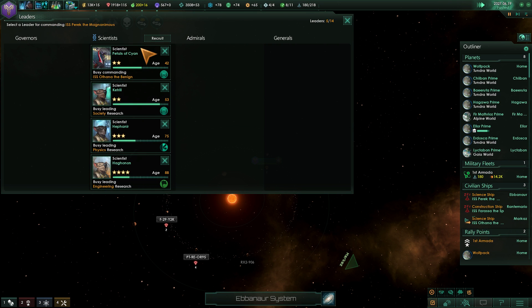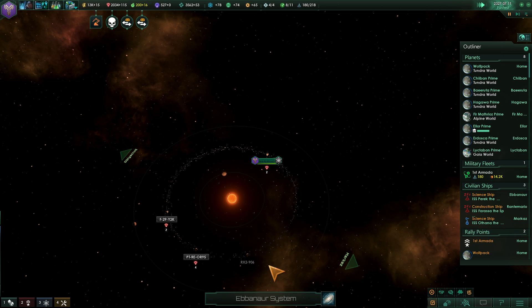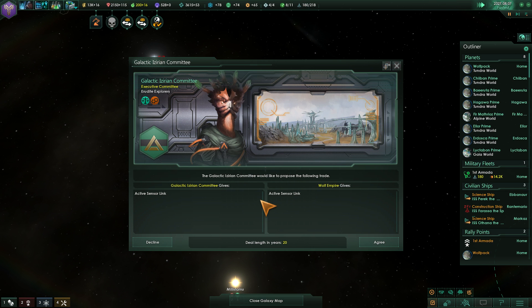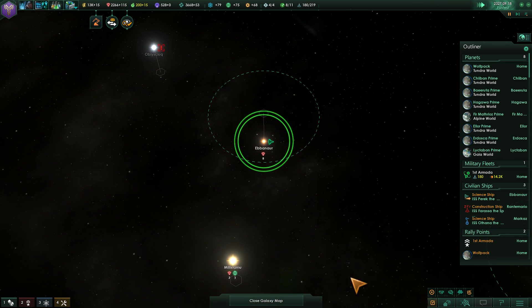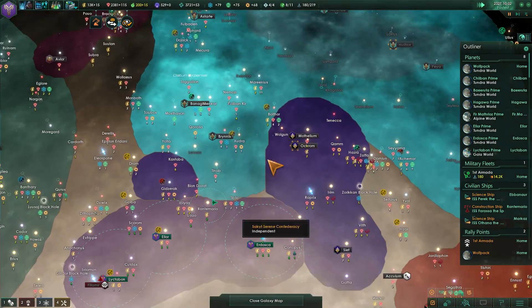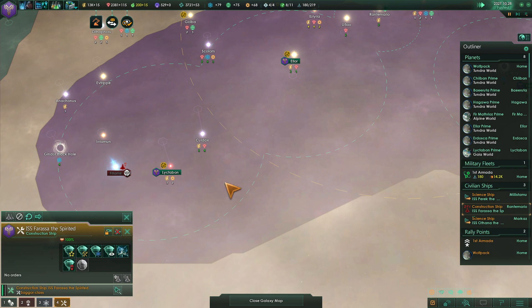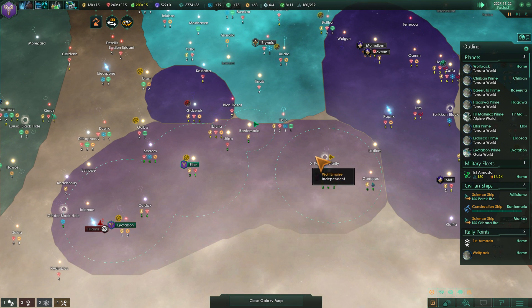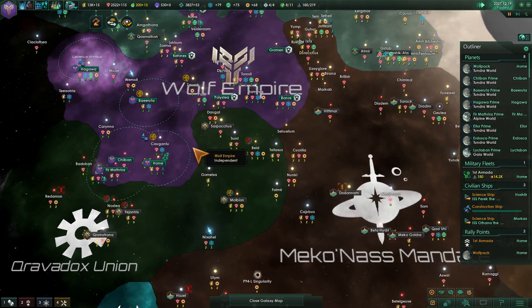A scientist just died, so let's replace them — recruiting this young buck and putting him back on automatic explore. Active sensor links now with my friends to the north — I'm going to decline that, I don't want them to be able to see that. Same with the Chenors, I don't think that makes sense for us right now. We've got some energy here we can mine out, and this one has been surveyed — we're currently getting physics research out of that.